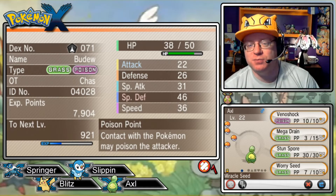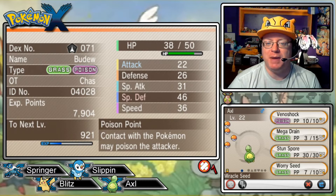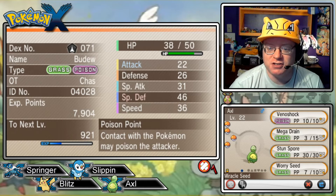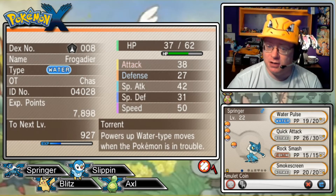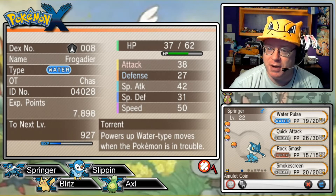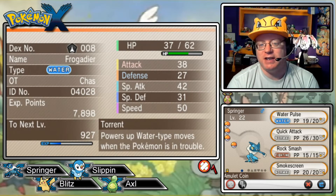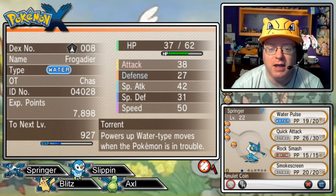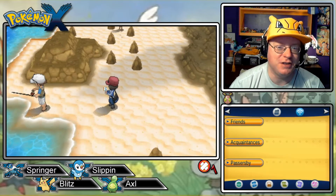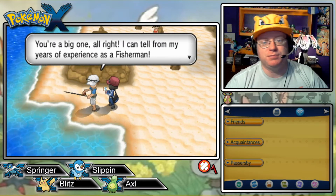Next is Axel, our Snorlax Buster — the little Budew at level 22. Poison Point is the ability, poisoning things that touch him. His nature is Calm. He's holding Miracle Seed to power up Mega Drain, which is almost out of PP. He also has Venoshock, Stun Spore, and Worry Seed. Last but not least, our Kalosian starter, Springer the Froakie at level 22. He has Torrent, a Lonely nature, holding Amulet Coin for extra cash. He has Water Pulse, Quick Attack, Rock Smash — taught last episode — and Smokescreen. I'll probably drop Rock Smash eventually, but it's good for finding hidden items for now.